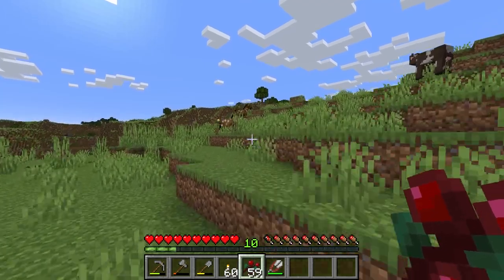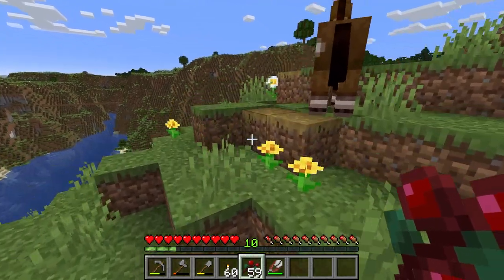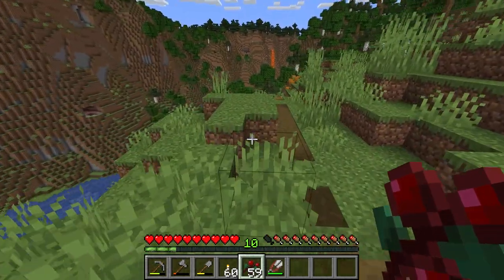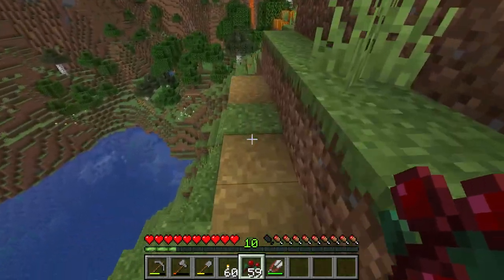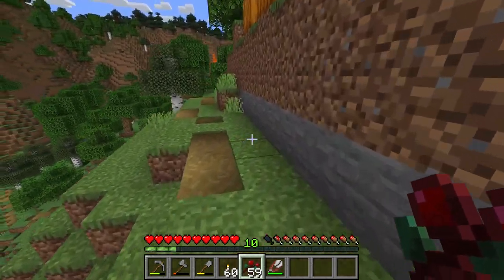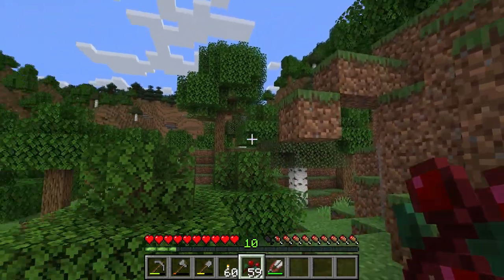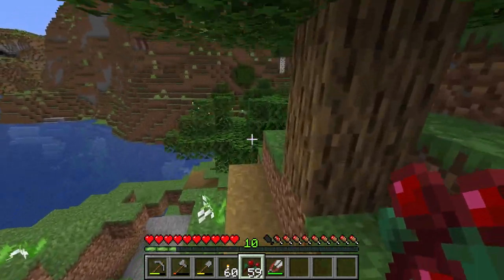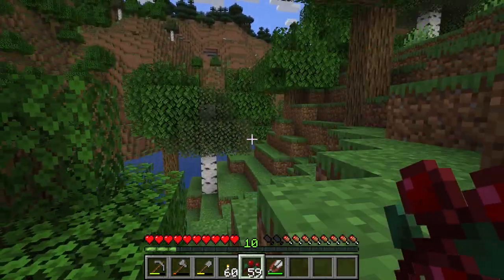There are a couple cows hanging around here which is great. I was exploring this way — I have a little path to show you. It goes down there but up around. There's a cave down here that I want to go into. I was out getting gravel and sand, and you might know what those are ingredients for. Over that way there is a ruined nether portal.